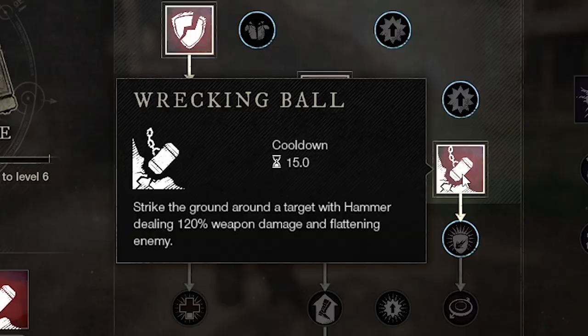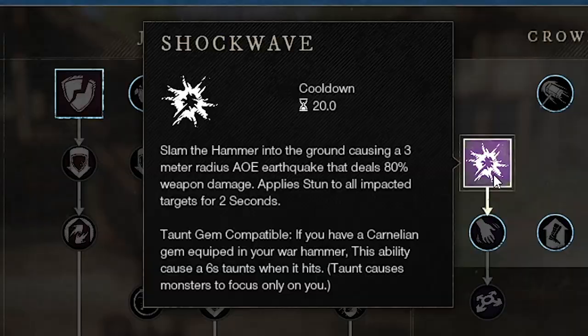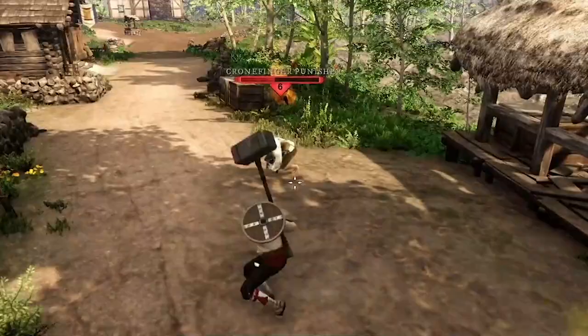From the Crowd Crusher skill tree, Clear Out does damage to enemies in front of you and knocks them back. Shockwave is a hard-hitting AOE attack that stuns all enemies you hit. Finally, Path of Destiny makes you strike the ground and cause a series of AOE attacks in front of you, doing damage to anyone inside them. The warhammer can do massive damage to a single target or damage everyone surrounding you.